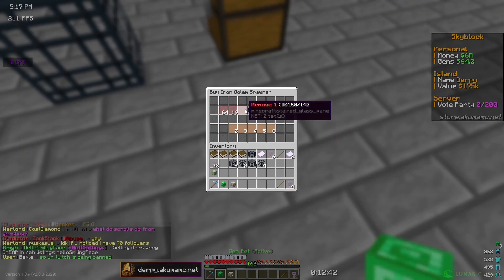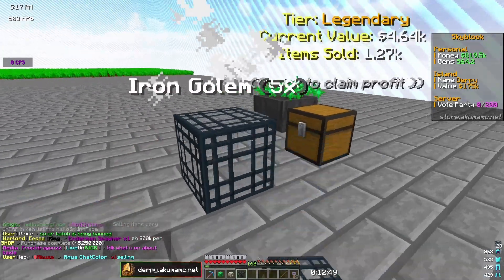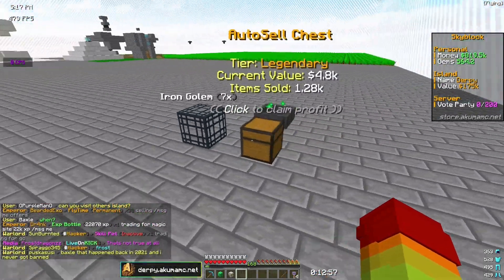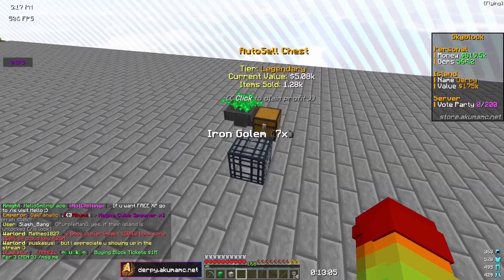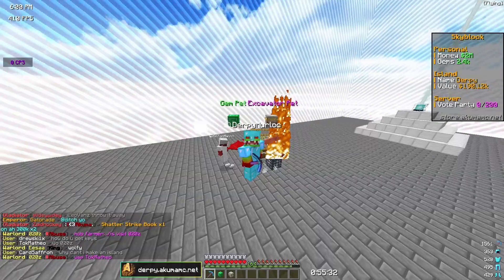I got all the mining robots set up and leveled most of them to level four — except the very last one which is level three. We should be making a ton more gems and XP now. We're at level 168 so we're pretty set on levels for a long time. Also from opening those crates I got six million dollars, so I'm going to buy some more iron golem spawners — I can get three more. Now we have seven iron golem spawners total.